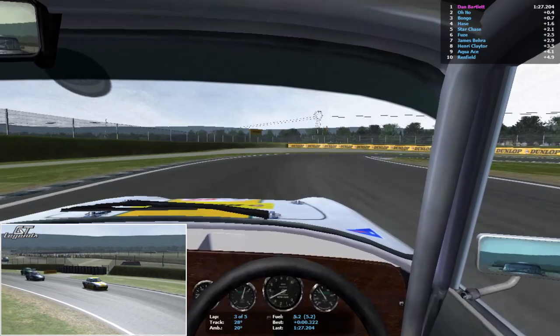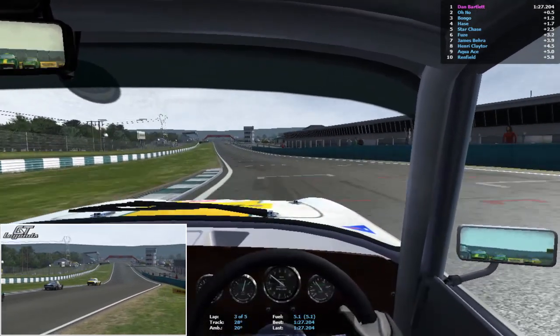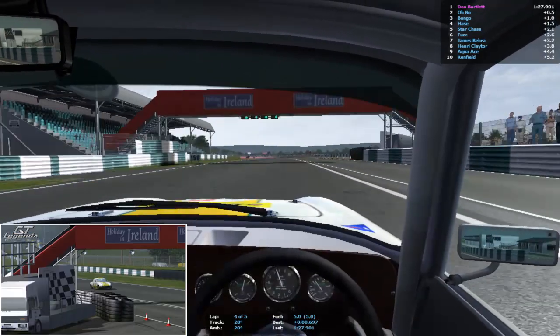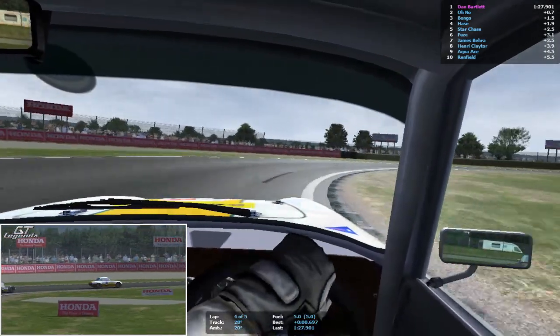Starting to get a few little frame skippages — I don't know why that is, it could just be this track. I do find that some of the tracks in GT Legends have a bit of detail in the background which causes the frame rate to fluctuate just a little tiny bit, but it's not a big problem.